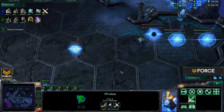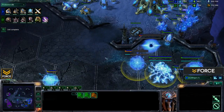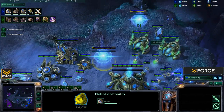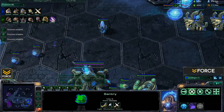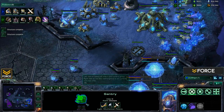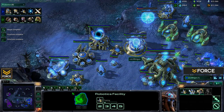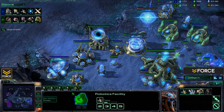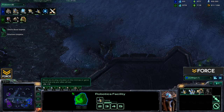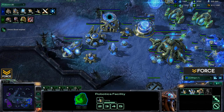Once you get about 50 supply, that's when you see the next succession of buildings coming. You're going to want to get a total of six additional gateways — this puts you at seven gateways. You're going to want to get a Robotics as well, and then a Twilight Council. This is going to allow you to push out sentry-heavy, using those sentries to drop force fields, and then also getting blink stalkers — a very potent combination. With the Robotics, first and foremost you want to get the observer. That scouting information is absolutely crucial — you need to consistently be scouting your opponent, and the observer is pretty much the go-to for Protoss. Scouting out the army composition and position of your opponent is the biggest thing.